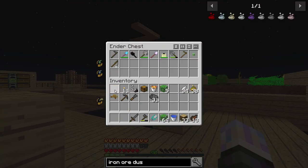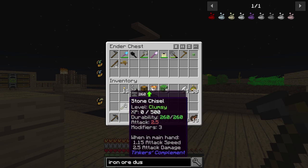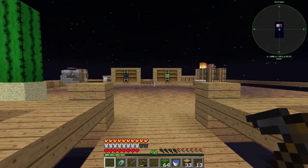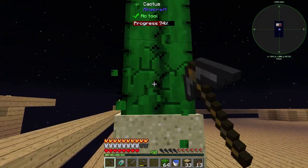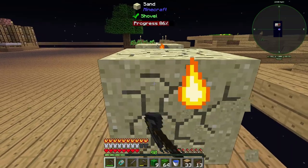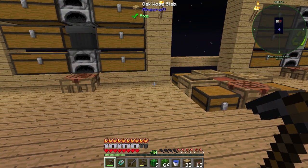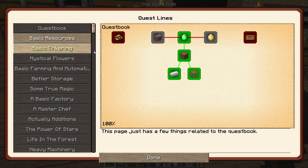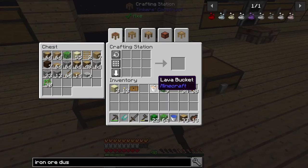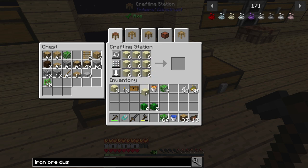Let's go to our quest book and grab the seeds quest. Then we're going to work on the compressed cactus, which should be pretty easy. We have some cactus here, and we might as well make three. We're also going to need compressed sand. That gives us our quests. In the quest book under Basic, you can see it can be grown on compressed sand.